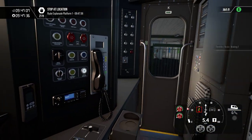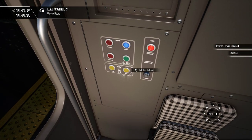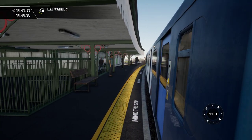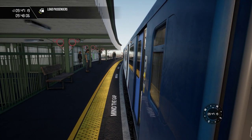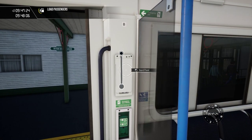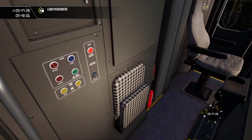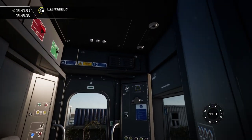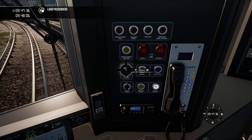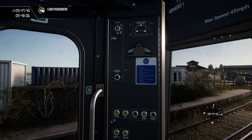The stop marker's just there. To Ryde Esplanade — and I open the doors. Yeah, there's our marker. Now, there are guard panels here, but I don't know how they work. I can't do anything with them because I don't know how to unlock them, and I can't find anything in the cab to get them open. But yeah, it's a cool feature.